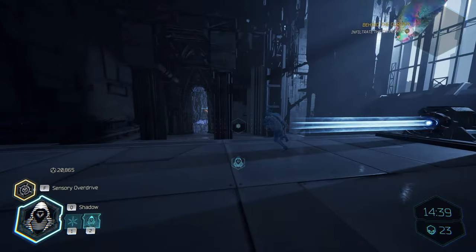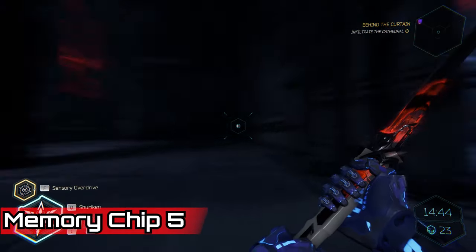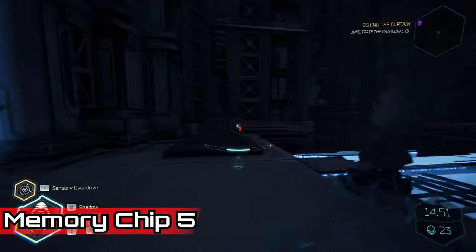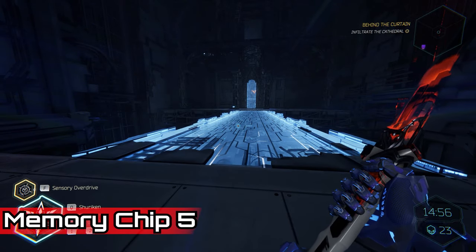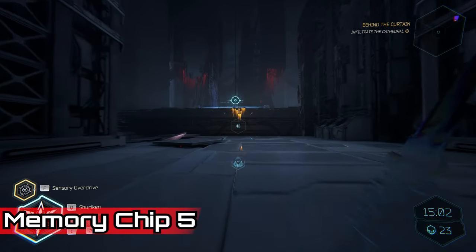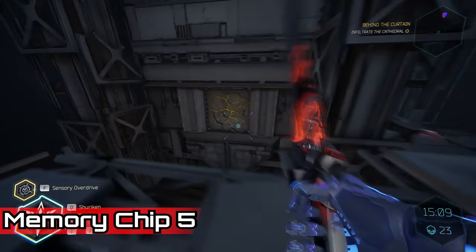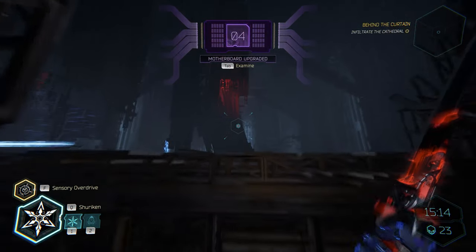Another memory chip, and you can get this ridiculously quickly from here. Just carry on the journey — your Shadow clone holds the light beam so you go through the door. Use your Shadow clone again on the next light beam to get across the bridge, then deactivate it once you reach the other side. Once through the next door, when you see the light beam in front of you, take a right instead. You'll see a wall you can dash through and break open — inside is your memory chip.